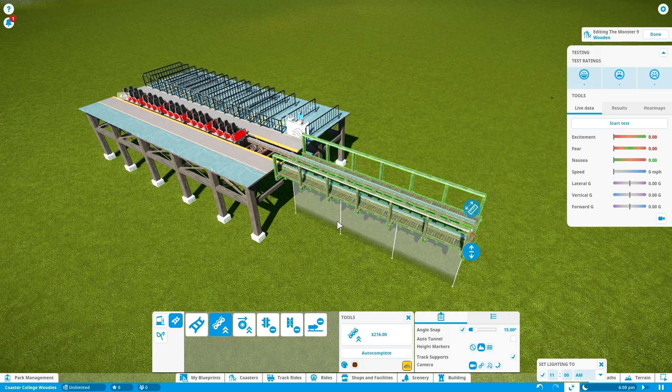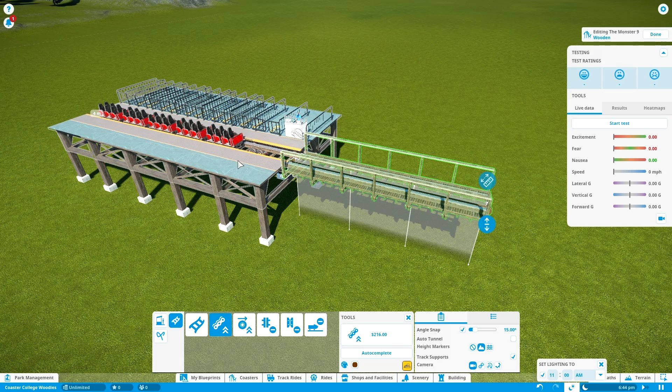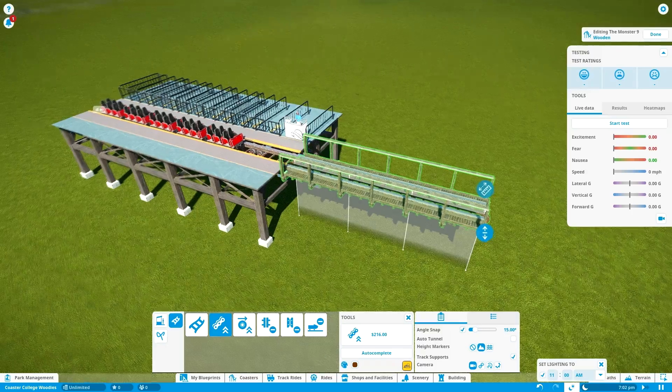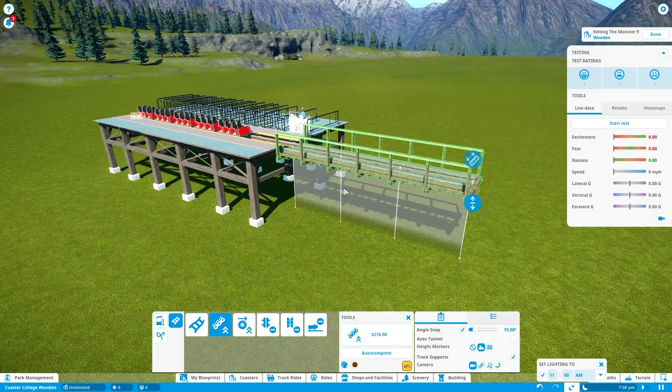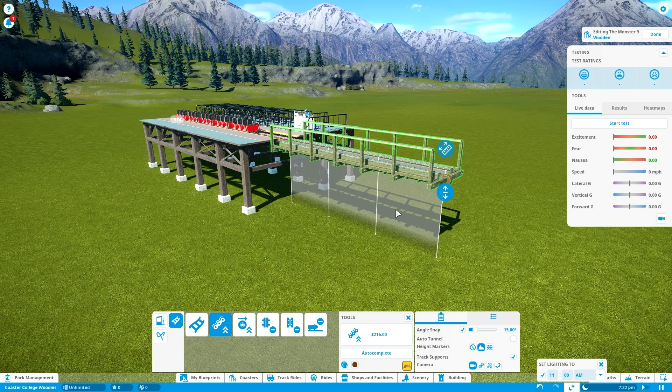You also want to be very careful with inversions and generally avoid them with this kind of wooden coaster. Inversions on wooden coasters are not unseen — contrary to popular belief — but there is a pretty notorious example: Son of Beast. It had a loop in it, but it was so brutal that the loop had to be taken down, and later the entire coaster had to be taken down. With this kind of wooden coaster, I wouldn't recommend trying inversions; that is usually done with other types of wooden coasters.